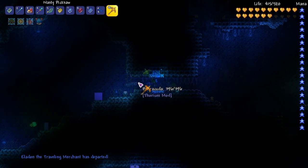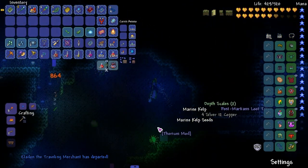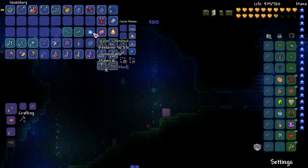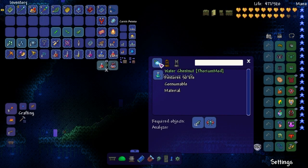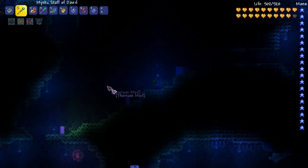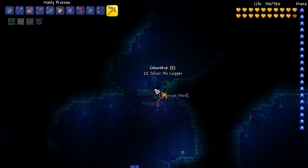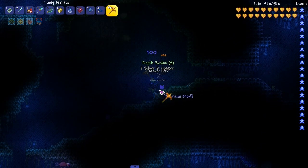The music is a little bit more sped up. There's a water chestnut that stores 50 life — it's a material for something. Spring water. We're gonna be here for a while, let's keep exploring.